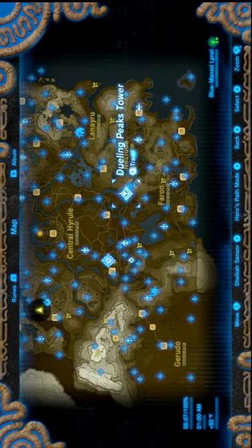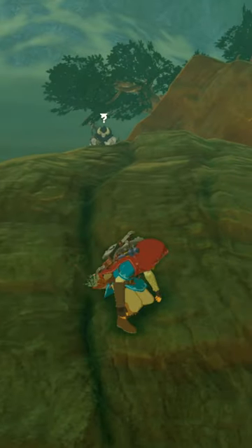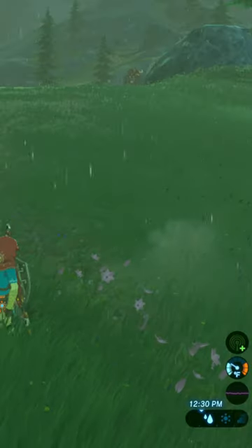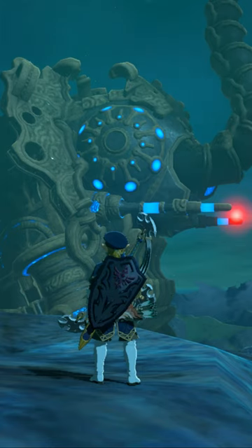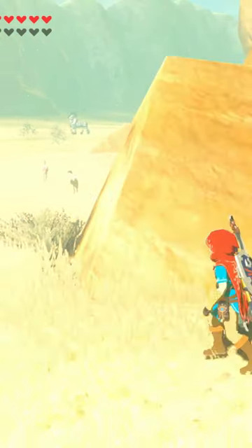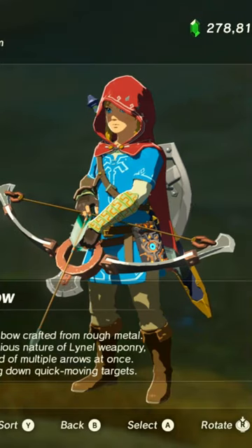One of which is a red-maned Lynel on Polymus Mountain. The Lynels will have a different level depending on what stage of the game you are in. For example, if you have not completed any Divine Beast, the Lynels will most likely be red. On the other hand, if you have completed every Divine Beast, the Lynels will most likely be silver or gold, depending on what mode you're playing in. This will impact how good the bows that you're getting are.